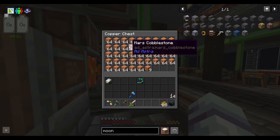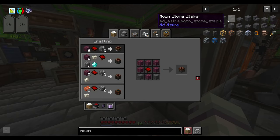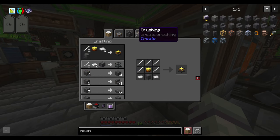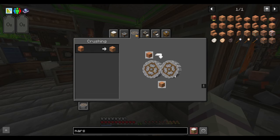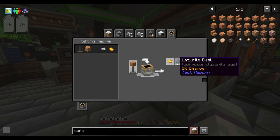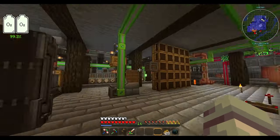Unfortunately you can't grind cobblestone straight into sand — you have to turn it into moonstone first and then grind that. It's the same thing with Mars cobblestone: you have to smelt it into Mars stone, then grind it into Mars sand, and then you can wash it for lead or sift it for gold nuggets and lazurite dust. I'm interested in the lazurite dust at this point, and a little bit of gold won't hurt either.